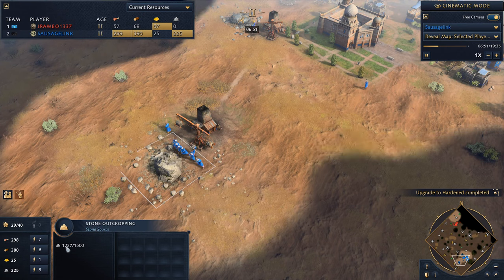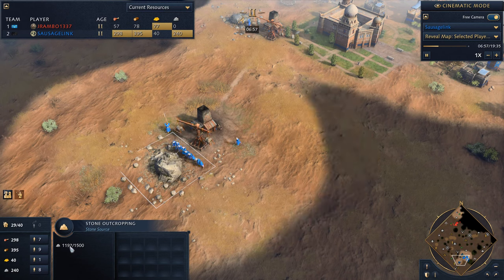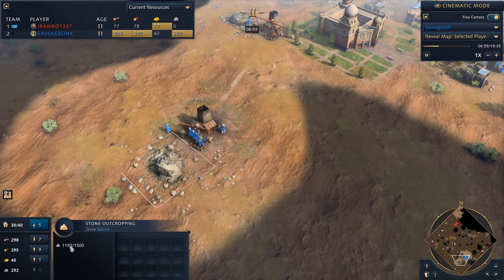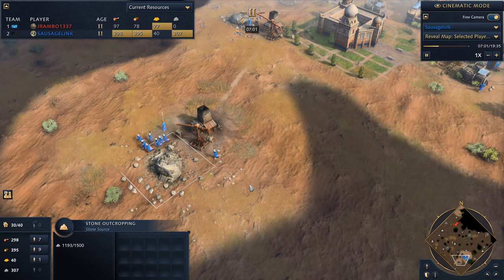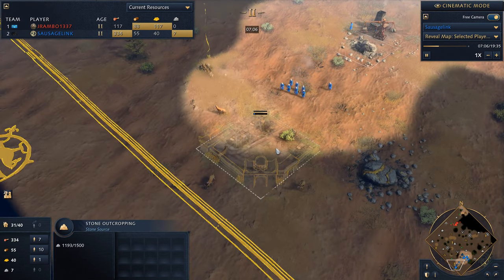We're almost up to our 300 stone. Once this drops below 1200 we take our villagers off — and now I'm like, okay, where do I put this second town center? Forget it, let's just put it down here.